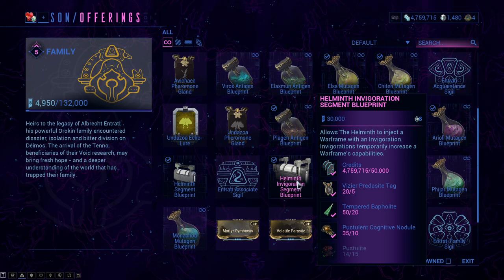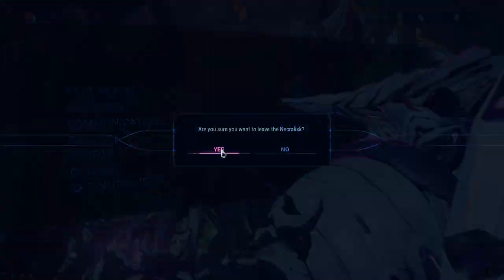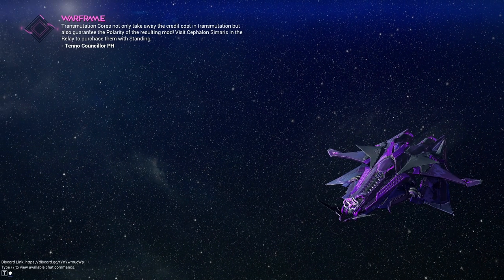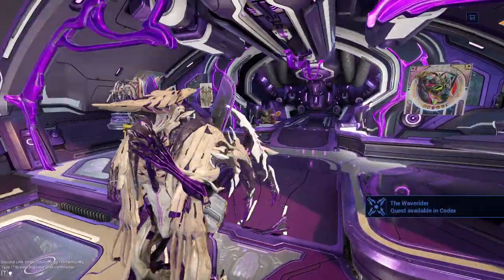The same goes for the Helminth Invigoration system, which I'll also explain in this video, because the two systems go together very well. So leaving the Necralisk now to show you where the Helminth system is located inside your spaceship.